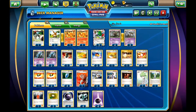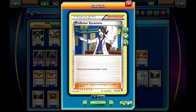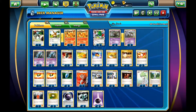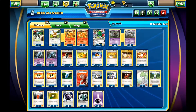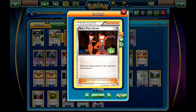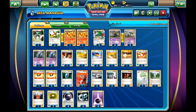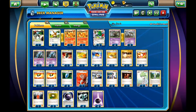For the Supporter line, I went really small on the drawing Supporter line — only 3 Professor Sycamore and 2 Professor Birch's Observations. Then I went big on the disruption part. I have 2 Wally to get the Trevenant on the first turn, 1 Lysandre (one is enough), and then Team Flare Grunt and Xerosic to help with Energy Disruption. Then you have 4 VS Seekers, just to get those disruption cards back.